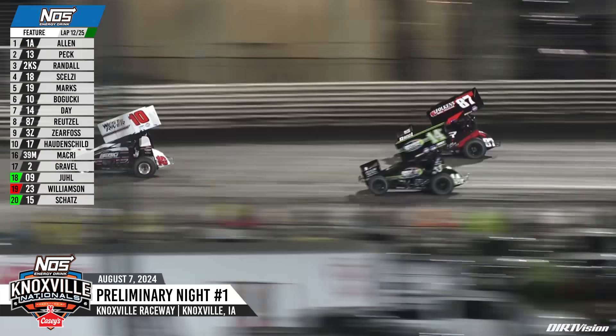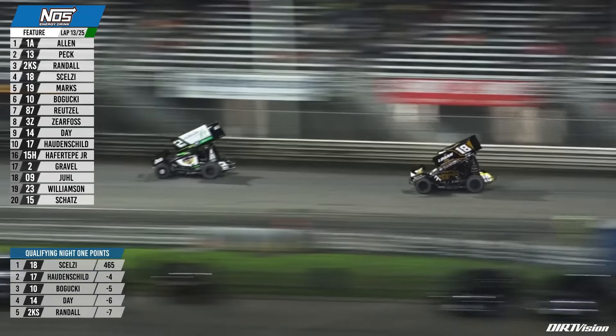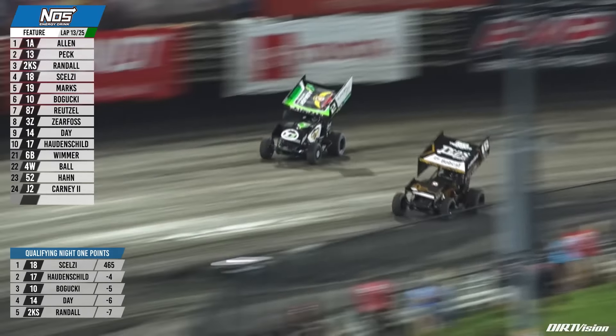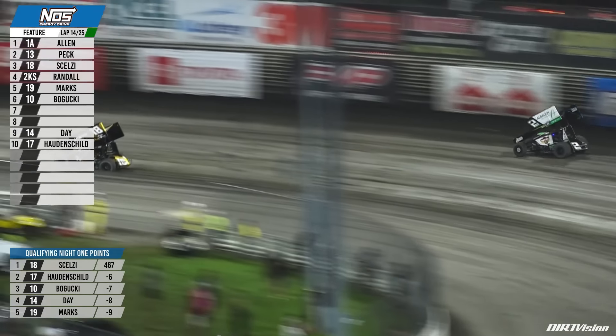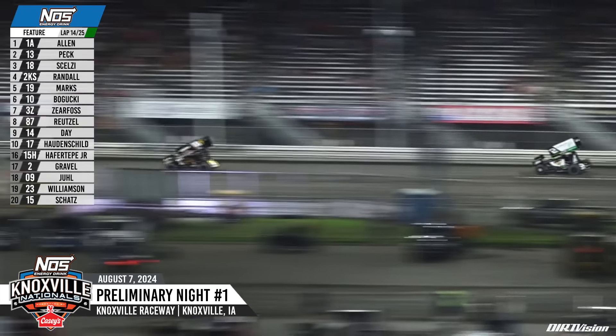Corey Day, Aaron Reitzel, and Scott Boguski waging war. Back up front, Gio Selsi was knocking on the door of Chase Randall. He'll look to the inside at turn three — Randall way up on the high side of the racetrack, opening the inside line for Gio Selsi. Selsi moves by to take the third spot. Giovanni Selsi now into the third position, relegating Chase Randall to fourth.